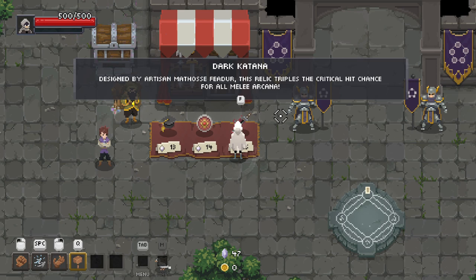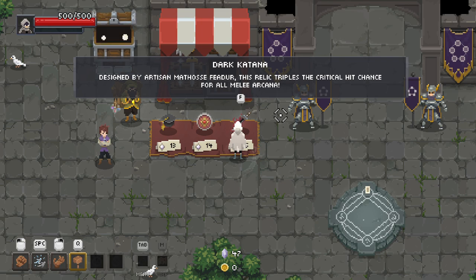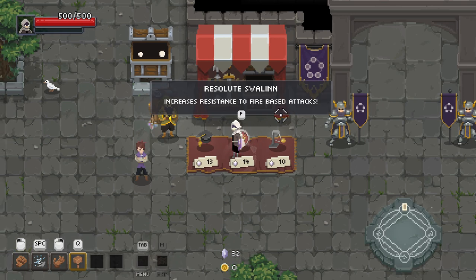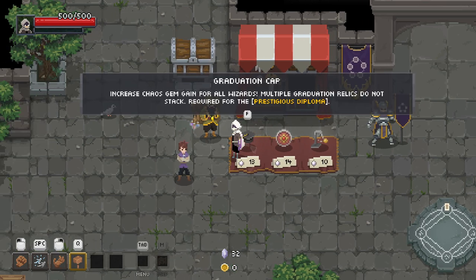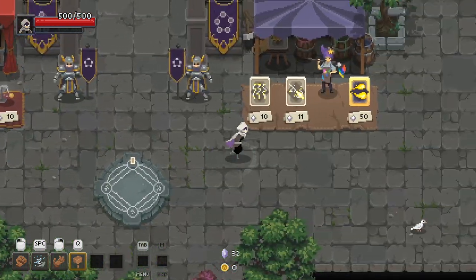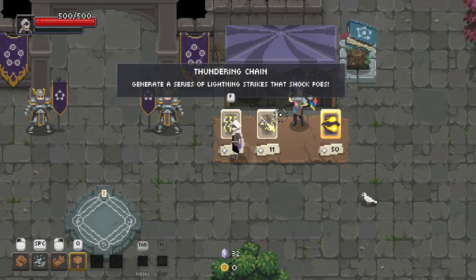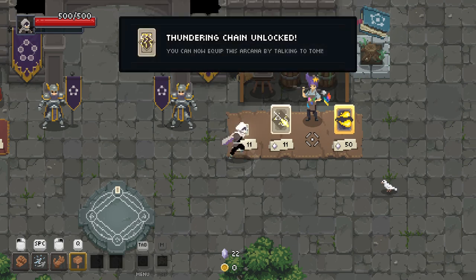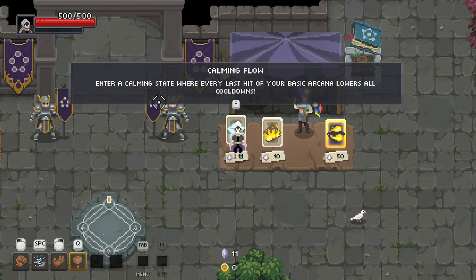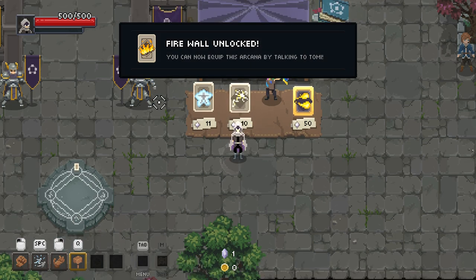Let's have a little look-see. This relic triples the critical hit chance for all melee arcana. Increase Chaos Gym game for all wizards — multiple graduation relics are not stacked. Let's have a look at what we've got going on here: Bouncing Surge generates a series of lightning strikes that shocks first. Let's go with that. Enter a calming state where every hit of your basic arcana lowers all cooldowns. Ignite the ground to create a blazing trail of flames — let's go for that.